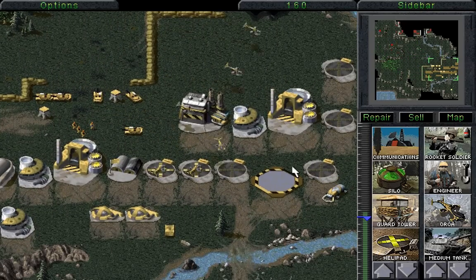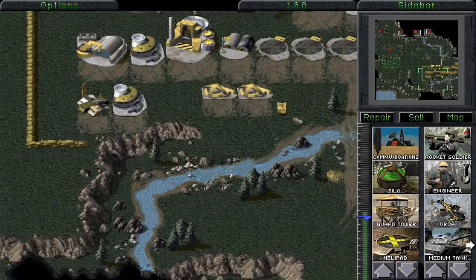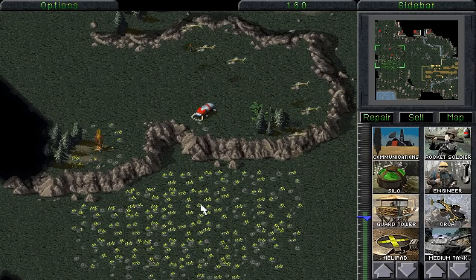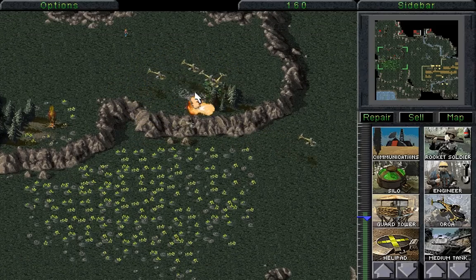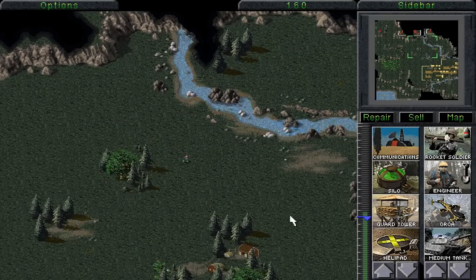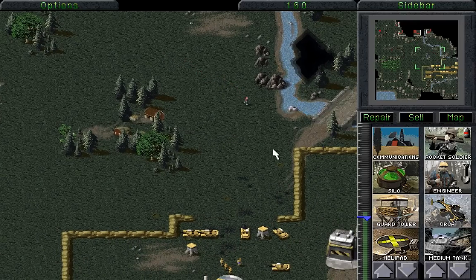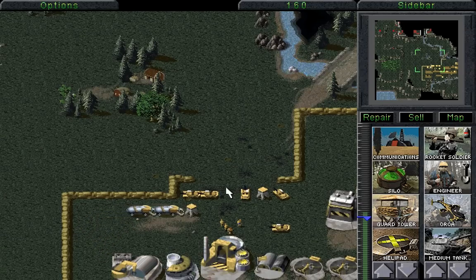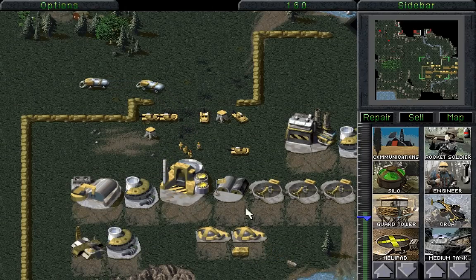They have two harvesters, so you need to be very prompt with obliterating their harvesters as quickly as you can. Also, there's a technician who seems to be very intent on destroying our base, and the Tiberium to the south of our base has run out, so we're going to send our harvesters up to this field here. Valiantly he charged forth to go and obliterate my base - but not very successfully. He got absolutely obliterated.